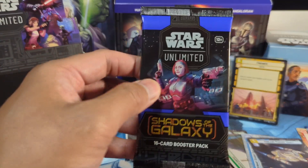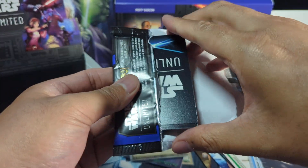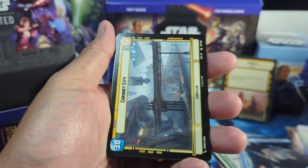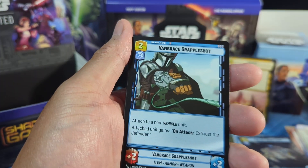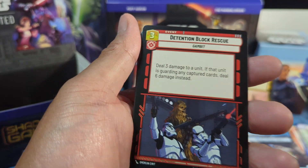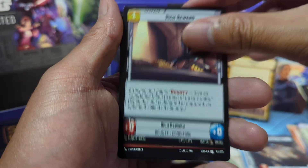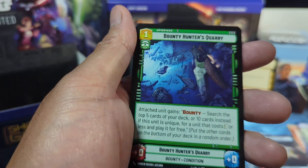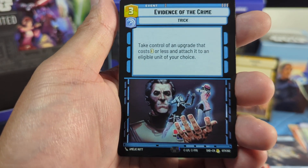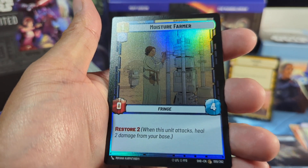Last four packs — thanks for bearing with me. At the end I'll go over all the hits. We got Cad Bane. Rich Reward, Bravado. Oh, this is new: Evidence of the Crime — so rare, nice artwork there. And Moisture Farmer.